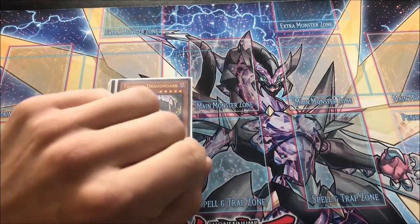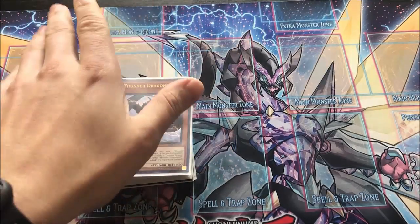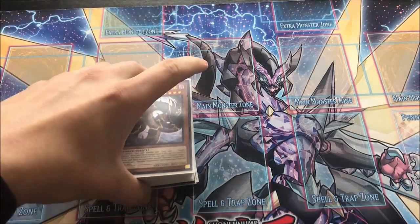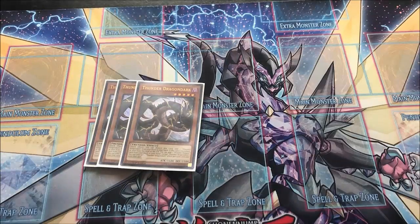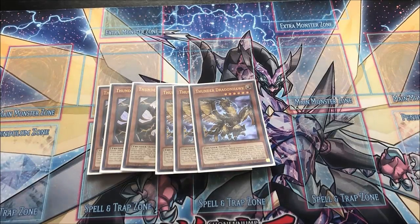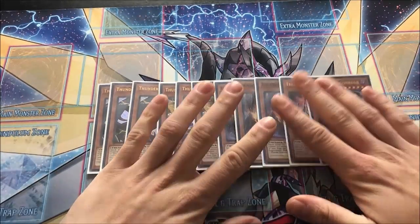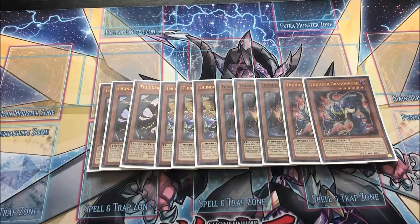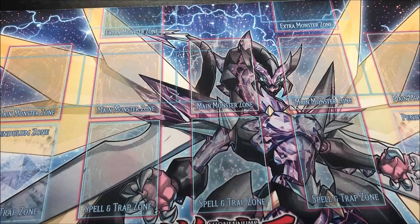Forewarning - this deck is in shambles with a lot of different sleeves because I'm working on decks for Chicago and have been moving cards around. For the Thunder Dragons, we played three Dark, three Hawk, three Matrix, and two Roar. This main deck is pretty much card for card the exact same 46-card build I played when I won my last UDS qualifier.